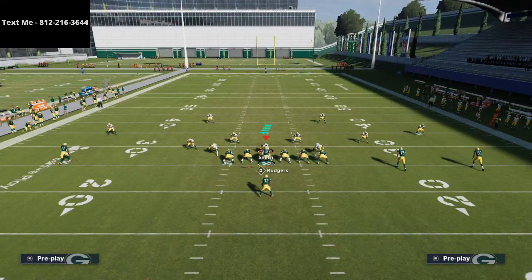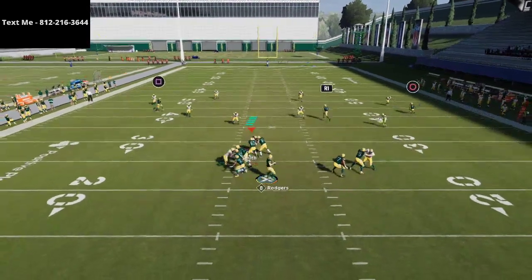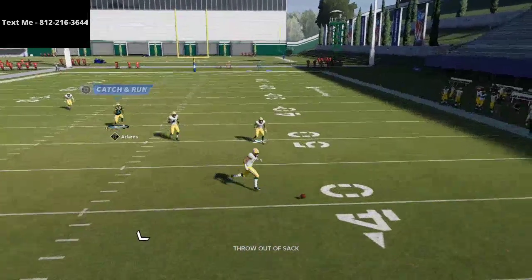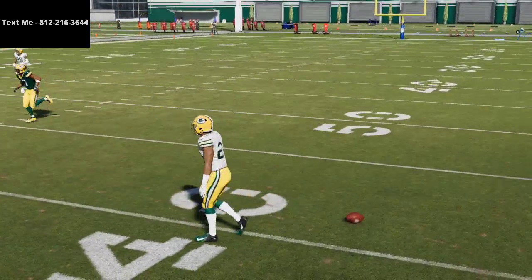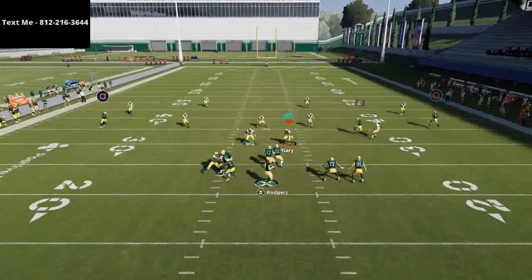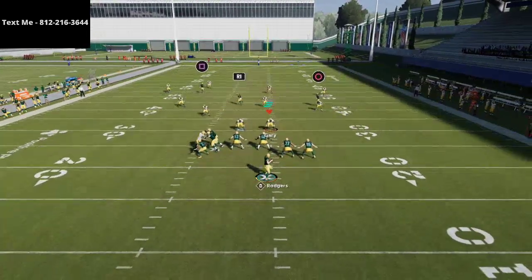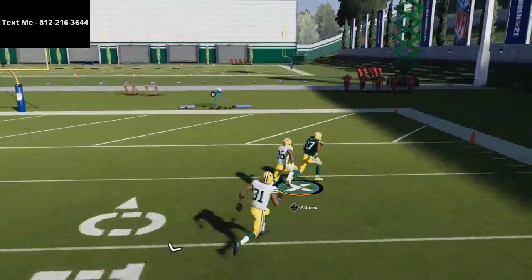Smart route Davante Adams — it's going to make his post route a little bit sharper and allow him to get over the defense faster. These throw-out-of-sack animations this year are absolutely absurd and need to be removed from the game in my opinion. But what you'll see — he steps up in the pocket, pass leads up and to the right, and as you can see, it's going to torch Cover 4 over the top.